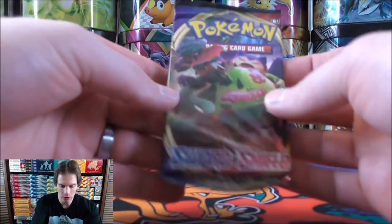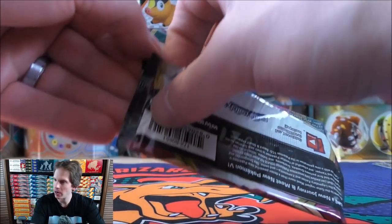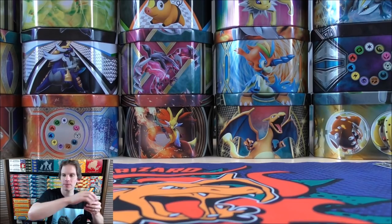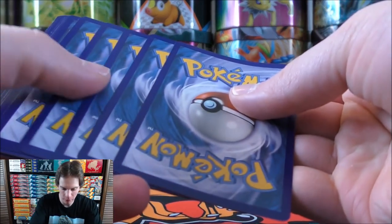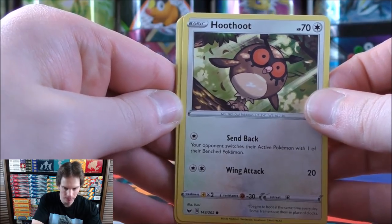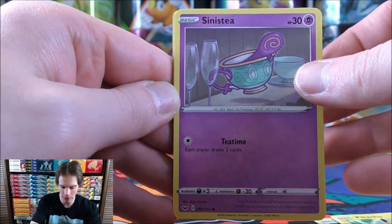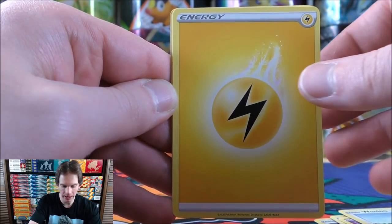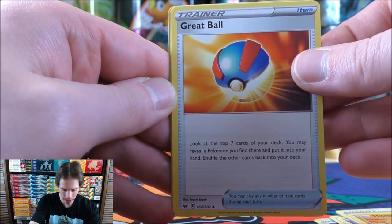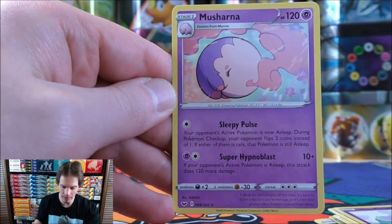Now on to the Sword and Shield base set pack — there's a Snorlax VMAX on the cover artwork, wouldn't mind pulling that to go with the Snorlax V. Unfortunately this isn't like Vivid Voltage where you can get something good in the reverse holo slot. Hoot-Hoot starts this one, then Scorbunny, Pikachu, Sinistea, Wooloo, Lightning energy, Hitmonchan, Hitmontop in the background, Great Ball, Galarian Linoone, and a Reverse Holo of a Galarian Ponyta. Final card is a Musharna.